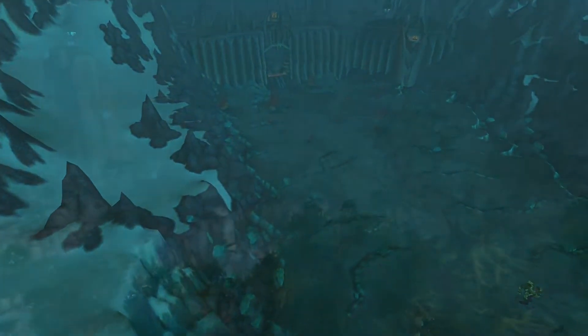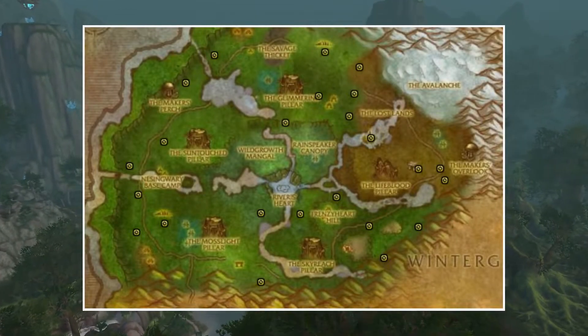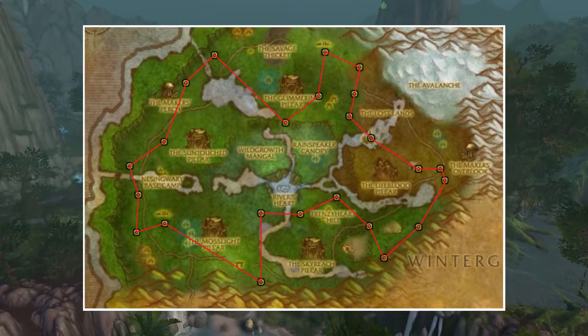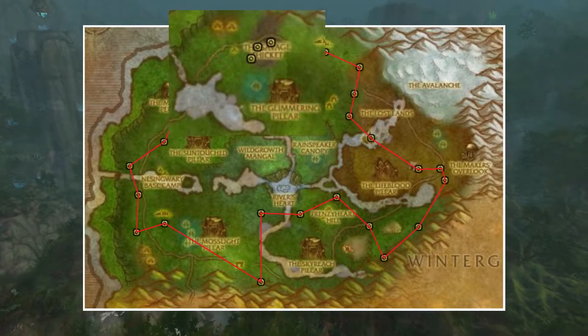The last zone where I found clouds is Sholazar Basin. Here there are a lot of different spawn locations, and this zone is really good if you also have Herbalism at the same time. My route will usually look like this, but I also like to add in another spawn location.